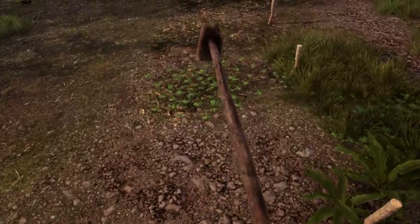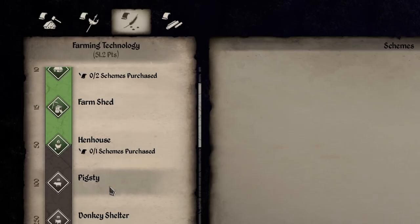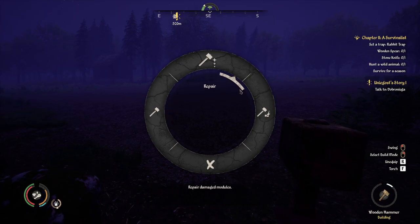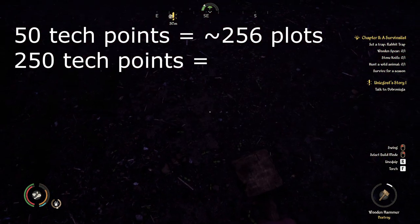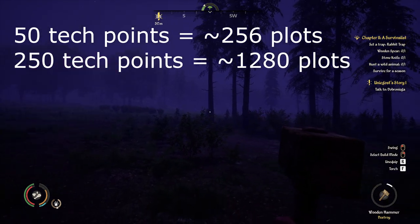Currently tilling gives you about 1 XP per plot and about a fifth of a tech point per plot. After completing the entire 16 by 16 plot I was a little over 50 tech points in the animal husbandry tree. To unlock a donkey shelter I knew I needed 250 tech points, which meant I was going to have to do this about four more times, rounding out to about 1,280 plots total.